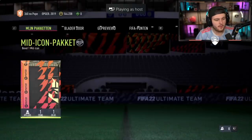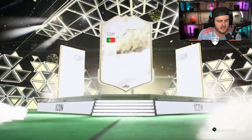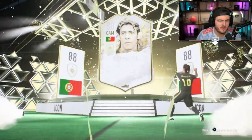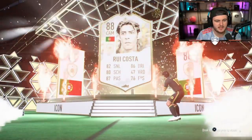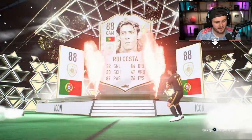Here we go with the next mid icon pack. They haven't been great the last few. Portuguese - can't be Eusebio because he's 91. It is Rui Costa, the donkey. That's not ideal at all. In fact, that's pretty bad.